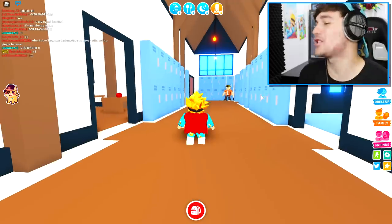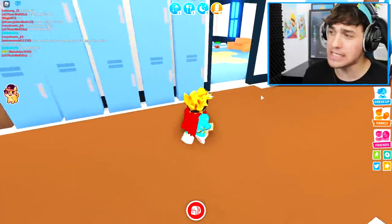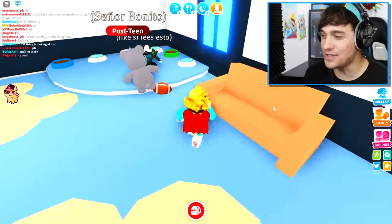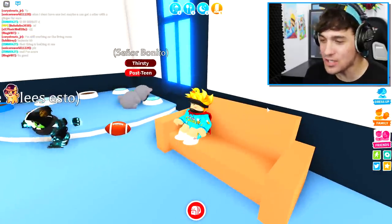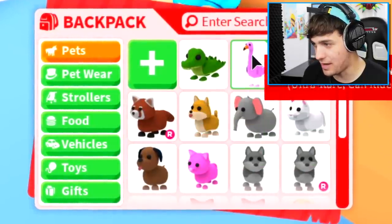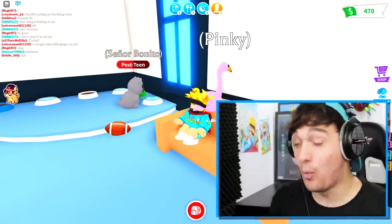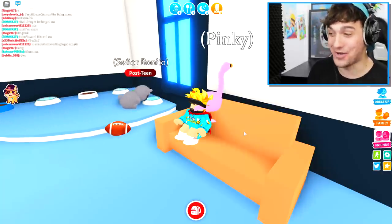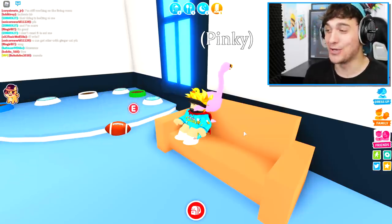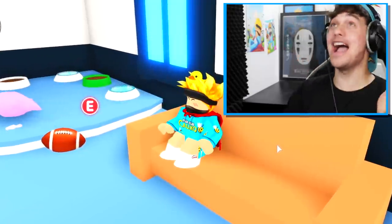I don't know, let's check it out. I'm inside the school and I'm looking for a very specific chair. Let's go sit on this chair right now and equip ourselves one of our beautiful pets. Let's equip my flamingo like this. Okay, now if this hack is actually true, when I move my controls right now, the flamingo will move. Are you ready? Three, two, one. Oh my goodness, it works!